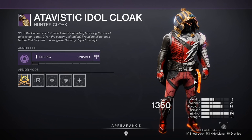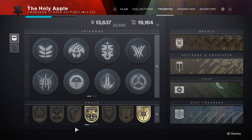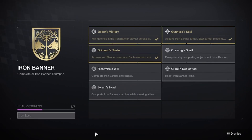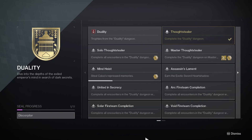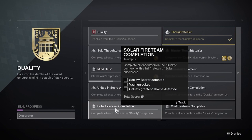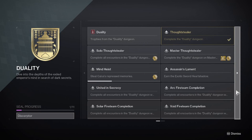Another armor set is the new Trials armor that has come out this season, so if you're obsessed with Trials you can grind away for that. Moving to seals, the new seal this season is Haunted — quite a grind by the looks of it, but not particularly difficult. I do like the title name Reaper; it's definitely unique compared to previous titles. Accompanying Iron Banner we also have the new Iron Lord seal coming out. And if you're obsessed enough to complete the dungeon multiple times, there is the Duality seal, which has triumphs very similar to raid completions — solar fireteam, void fireteam, and arc fireteam completions.